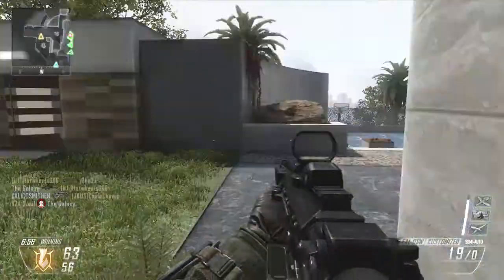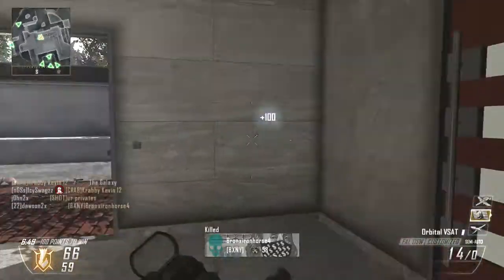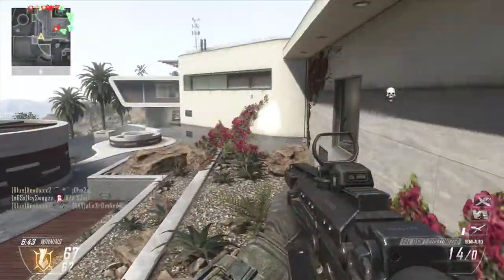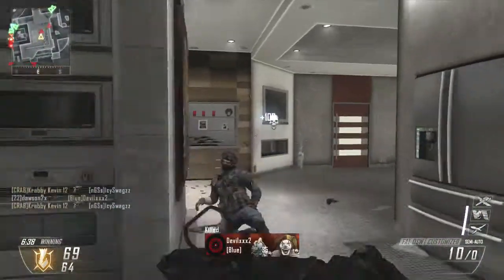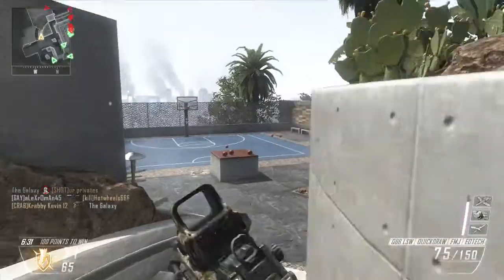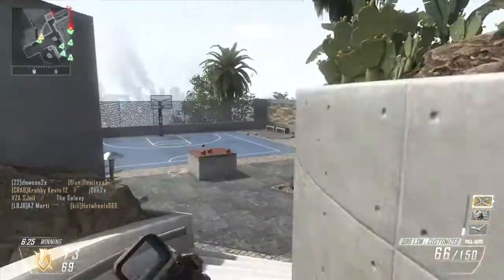The new zombies map, Buried, is going to be underground — it's an old western town that has been buried underground, hence the name. There are going to be many new characters, including a giant that can either be with you or against you. You're going to have to feed him candy for him to be on your side — that's what I saw in the trailer.